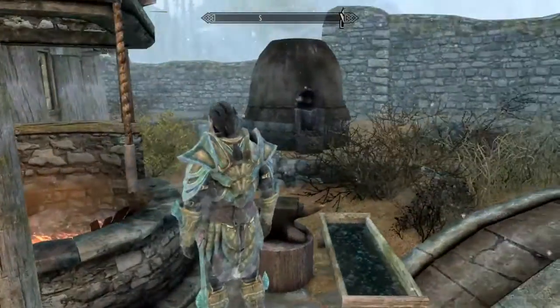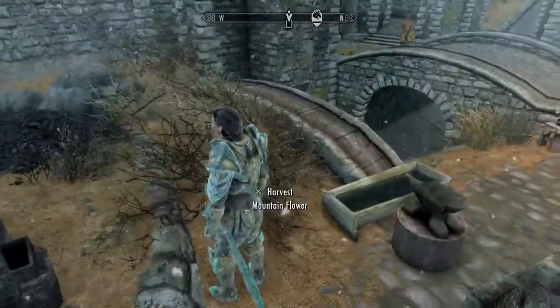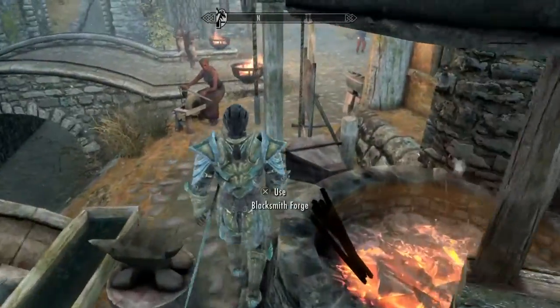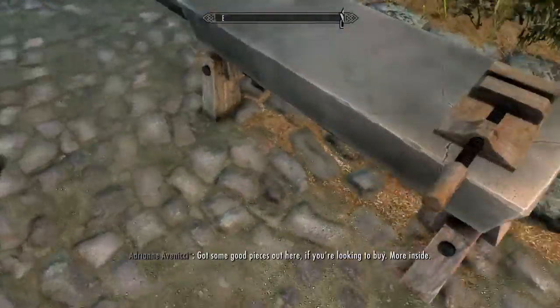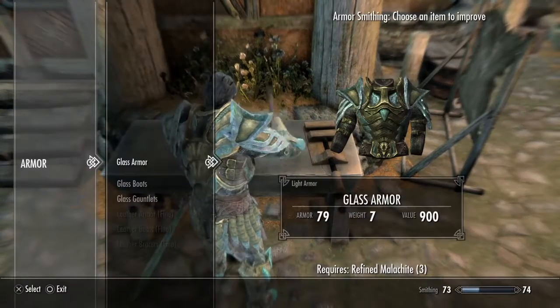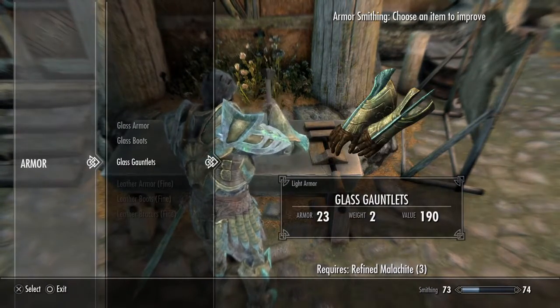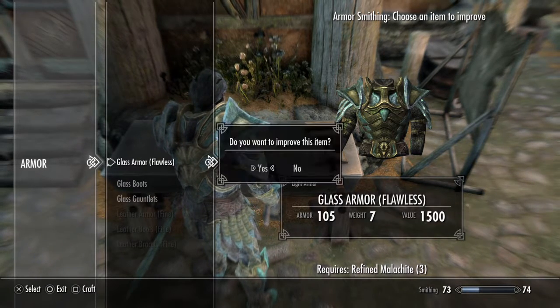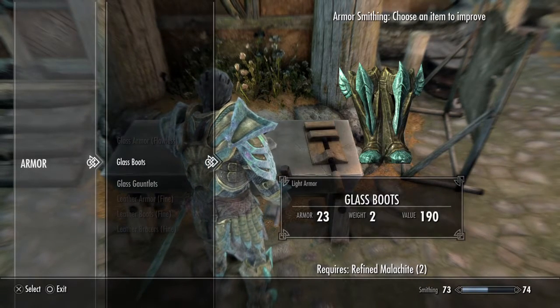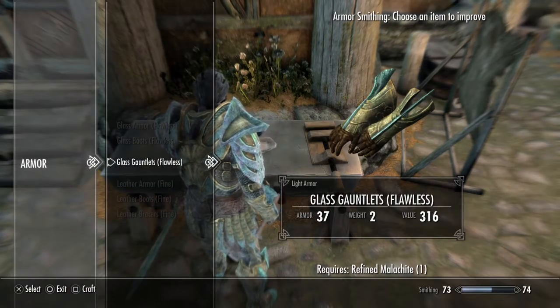After our smithing is up to level 70 for making this, we have three more Malachite, and I'm thinking we're gonna upgrade the armor rather than upgrade the weapons. Let's do that real quick.